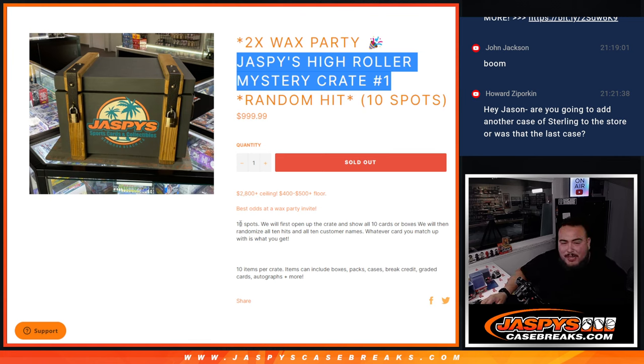This format is 10 spots, so there are 10 hits. What we're going to do is first open up the crate, you guys are going to see all the hits. Then at the end, we're going to randomize the 10 names and the hits, and whatever you match up with is what you get. That simple.